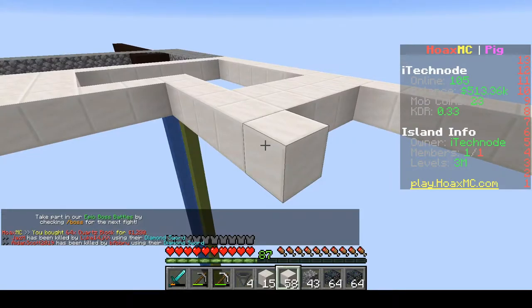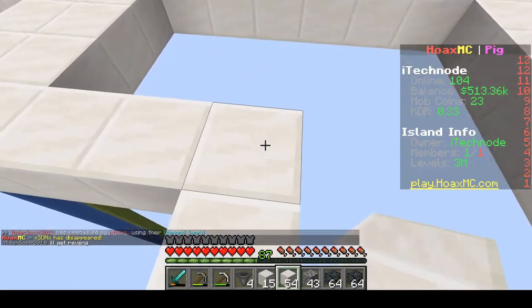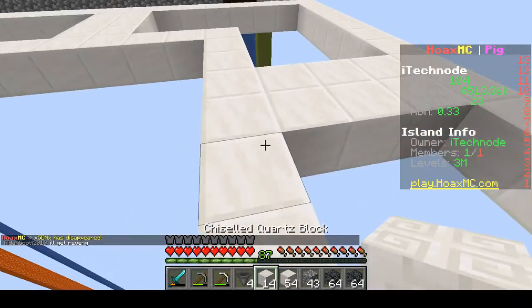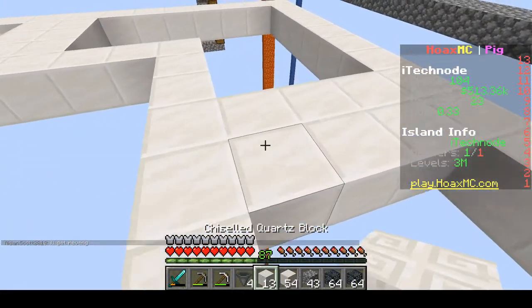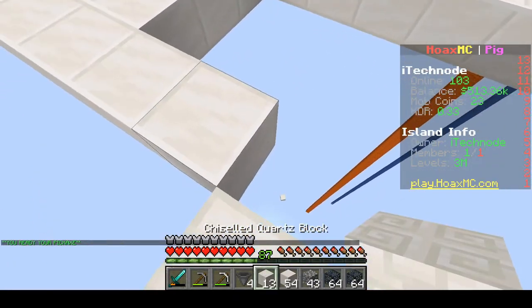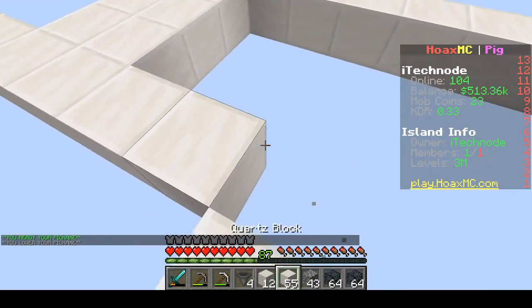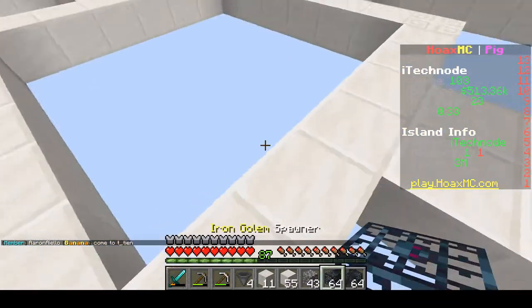If you do want to know how I built this middle bit: you build out four blocks on each side and connect them all up so it looks like this. And then on these corner blocks we're going to place a chiseled quartz to show where we put a spawner. You can do it the cheaper way — literally just put a block with the iron golem spawner underneath it — but we want it to look nice so we're doing it like this.